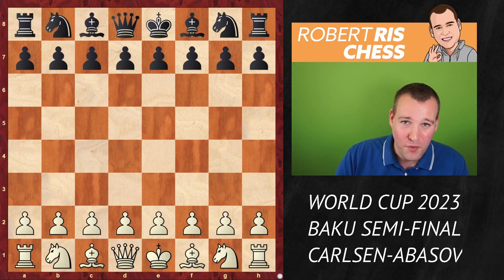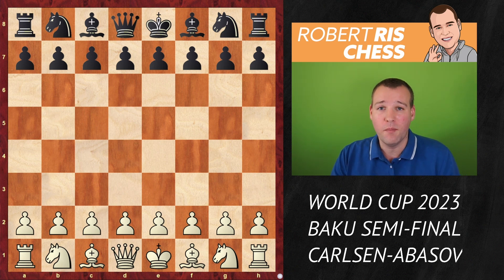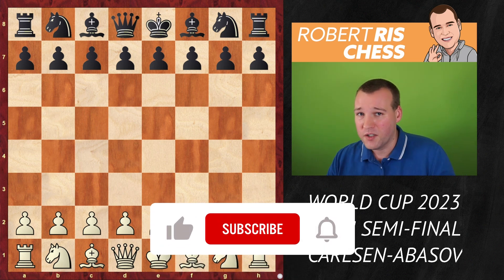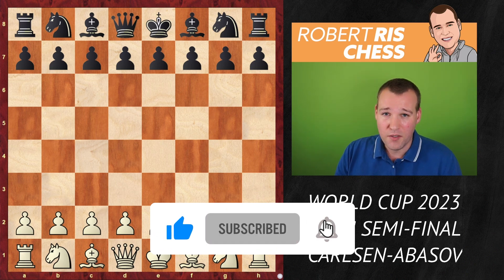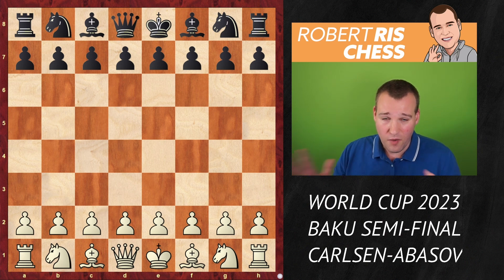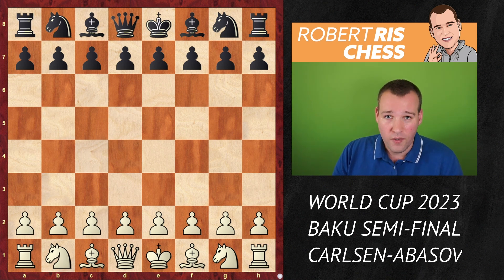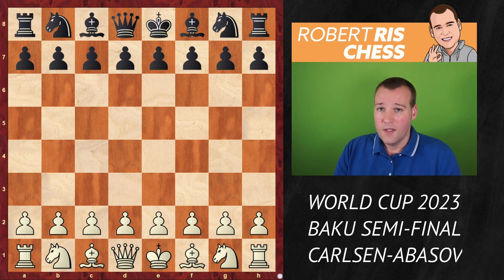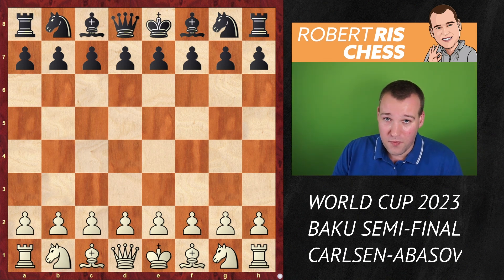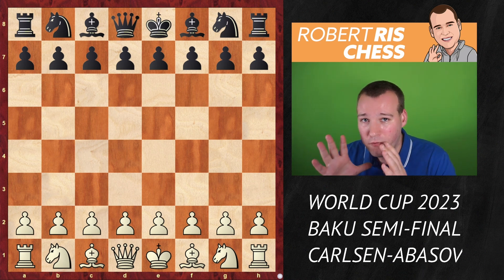This is a game you definitely don't want to miss. We are talking about a game played in the semi-finals between world's number one Magnus Carlsen and the biggest surprise of the tournament, local hero Nijat Abasov, who has had the tournament of his life. He eliminated top stars like Anish Giri, Laurent Fressinet, Peter Svidler, and Fidget, and with that fantastic achievement he managed to qualify for the candidates event next year. Now in the semi-finals, he has the chance to play for the first time in his life against Magnus Carlsen.